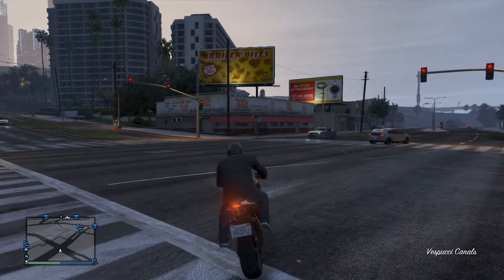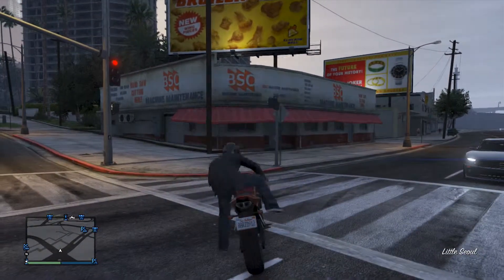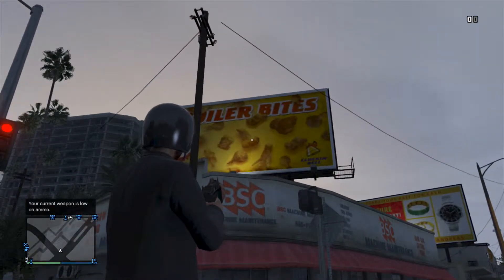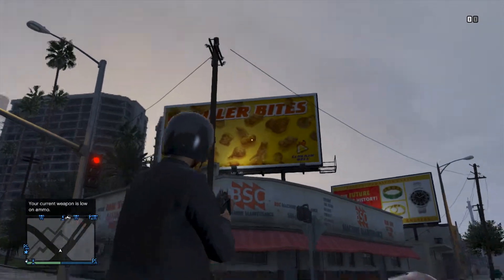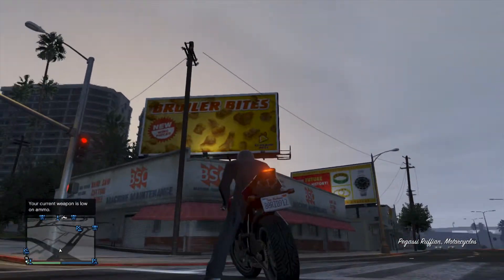So yeah, you just want to go to this location that I just showed you. I'm close by a closed shop, and then you just want to look up on top of this sign with chicken nugget things. You'll see right in the center of it a chicken wing shaped like a penis.